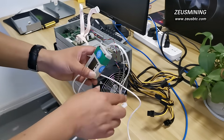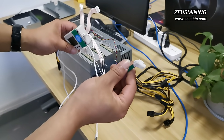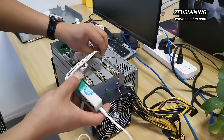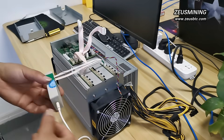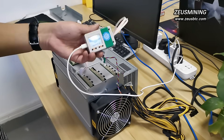Now we use this special code editor to edit the code and make it the same as the other hashboards, in order for the miner to work properly. First, we need to read the data from one of the hashboards and save it in the device.